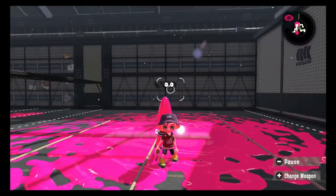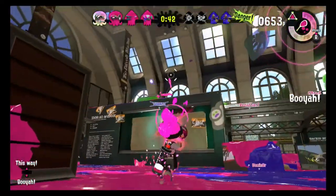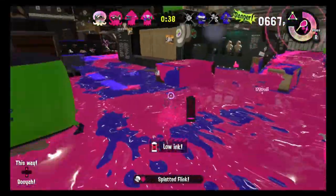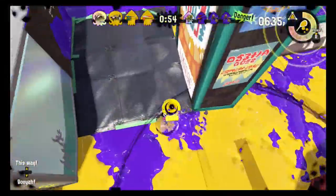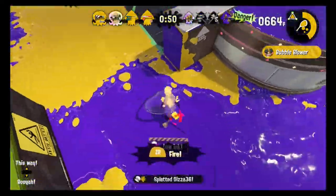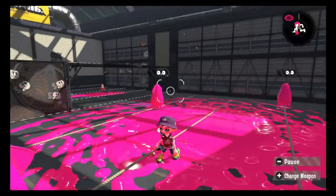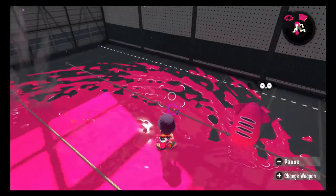Hello again. You have returned to learn the secrets of another weapon — a weapon whose incredible reach and incredible kit synergy make it one of the most dangerous and devastating shooters in the current meta: the Foil Squeezer. You want to know of this weapon's slaying potential and what to do to ensure that you do not become one of its victims. Lucky for you, I've put a bottle of champagne on ice for this very occasion. Let us begin.